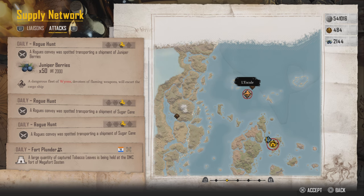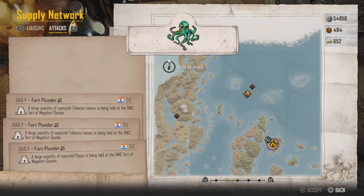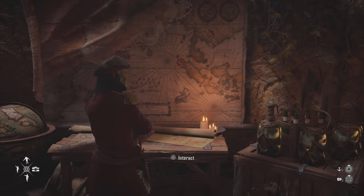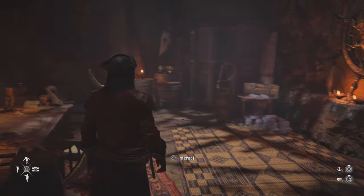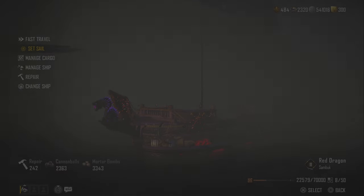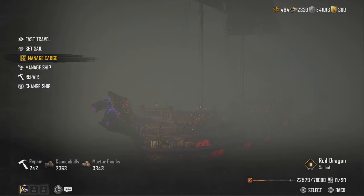Worm's breath is what we're going after, so you're going to be accepting this one and this one. Make sure you have a ship that can actually hold a lot of cargo — do not go with the brigantine, because if you do you might be going back to port pretty slowly.